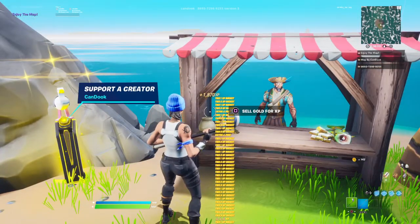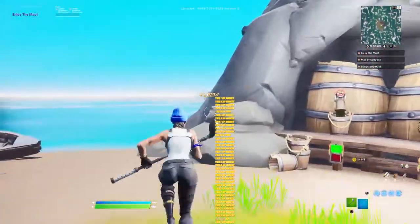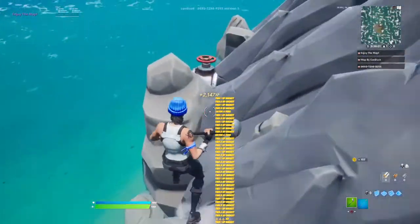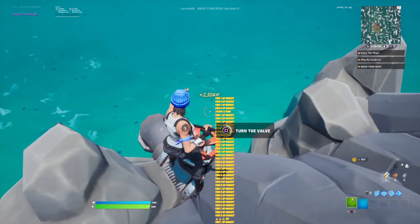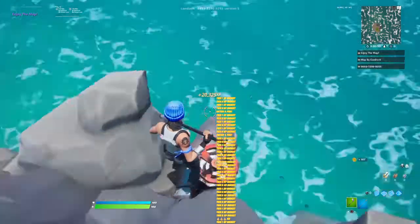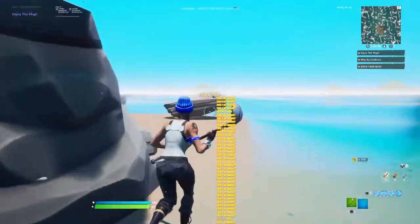It's increasing faster than you can sell it, so it doesn't even look like it's going down but it is. Whilst you're doing this you can also get a big chunk of XP. My XP is capped remember, so it doesn't seem like much. Go to the valve at the back of this rock and click 'turn the valve' — I got 18k XP just from that simple little turn.